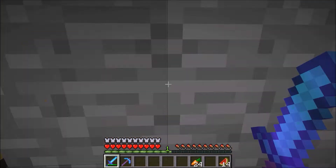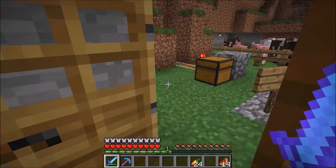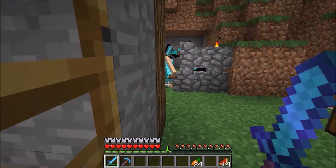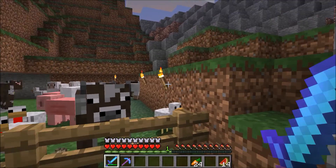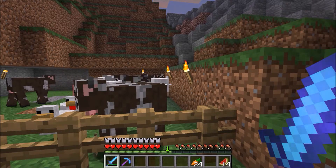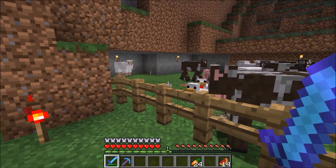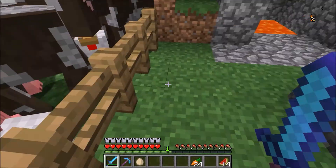I have to have two doorways or else my bunnies escape like 50 times. So the farm has changed a bit — I have just connected the cow, the chicken, and the sheep pen. And I also now have pigs. So that's nice.